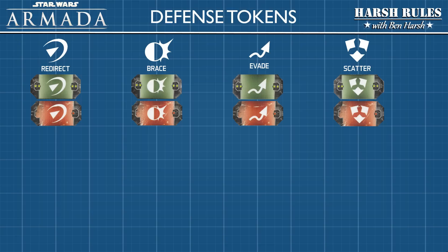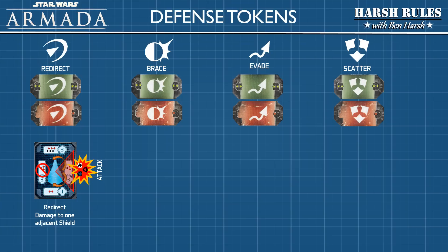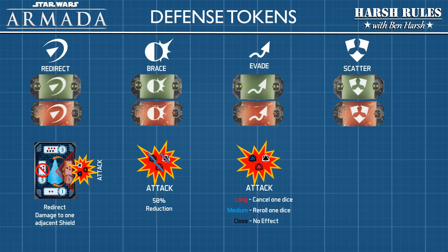Let's look at the effects of each token type. Redirect allows a player to take damage that would impact one shield and redirect it to an adjacent shield. Brace reduces the dice pool's damage by 50%. The Evade token's effect is determined by attacker range: at long range it cancels one dice; at medium range it forces the attacker to reroll one dice; at close range it has no effect. Finally, a Scatter token negates the entire attack. Keep these defense tokens in mind as you deal with enemy damage.